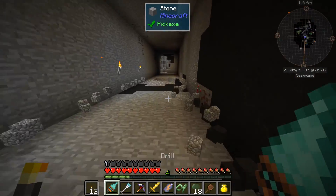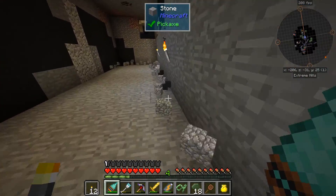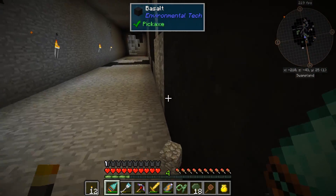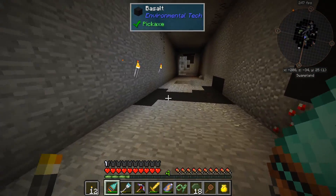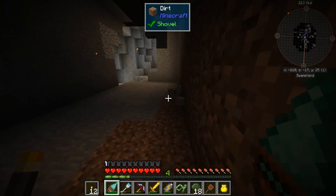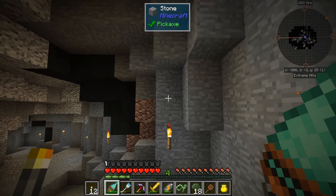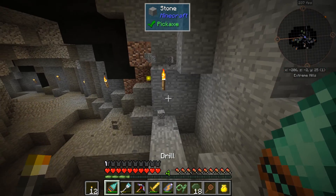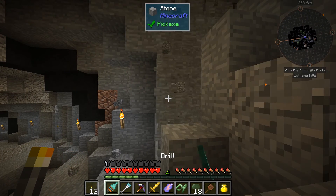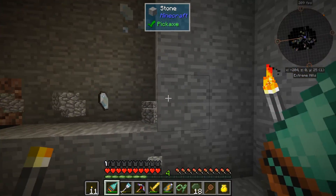We're in swamp land biome - that's something we gotta watch out for. I gotta stay in the extreme hills biome, otherwise I won't get what I'm looking for - I won't get the emerald. I could possibly trade with some villagers for some emerald as well. I think right here is where I need to be doing some mining.